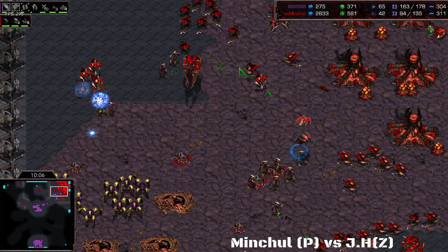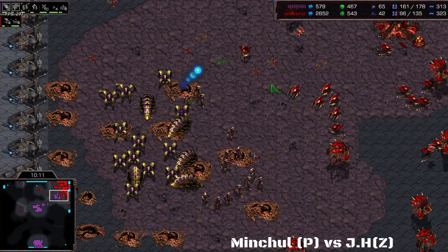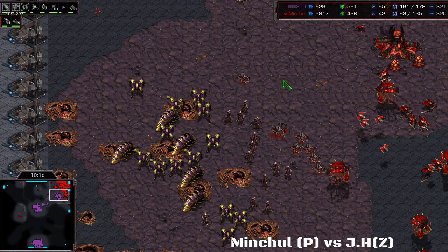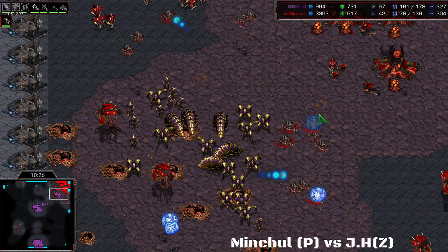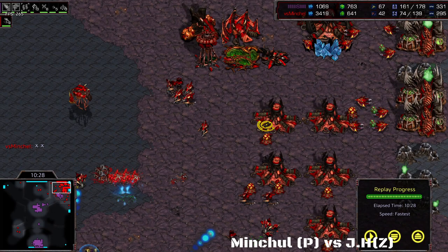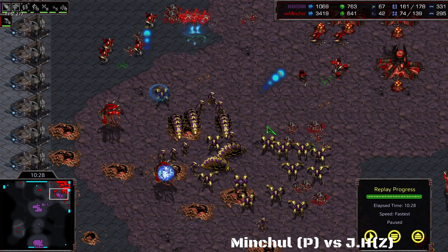A front attack is happening right now — a lot of Reavers, Dragoons, and Zealots. JH is trying to micro his Hydras as best he can, but Mitchell is not over-committing. He pulls all his units back to the Reavers, putting the Hydras in a very dangerous position. The Reavers are protected, and whenever Hydras come close, the Reavers take them down. This is a very well-coordinated attack from Mitchell, and with a giant miscalculation from JH, Mitchell takes home this win within only ten minutes and very little effort.